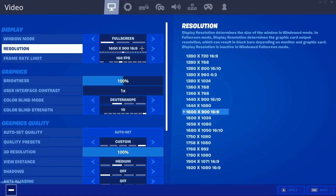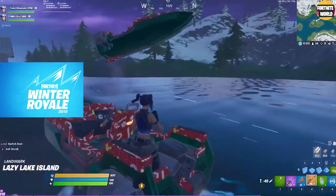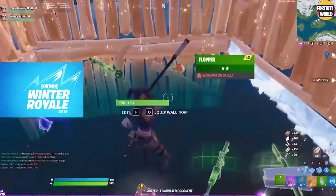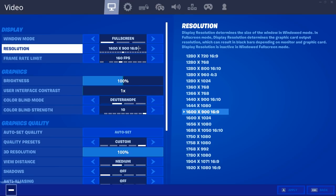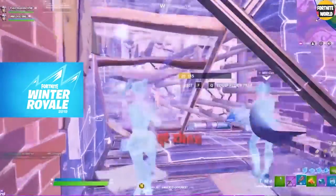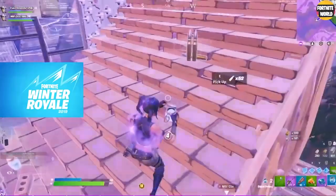What makes 1600 by 900 particularly good now is that it reduces input lag and really helps FPS. Recently in some Fortnite updates, it's become a lot better for input lag — it never used to decrease it like this, but now it does. And here's the key thing: you don't have to play in bad quality. You can manipulate your graphic settings so that 1600 by 900 looks just like 1920 by 1080.